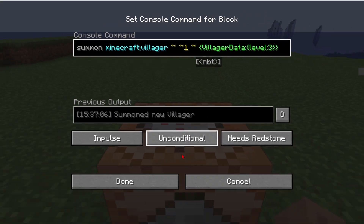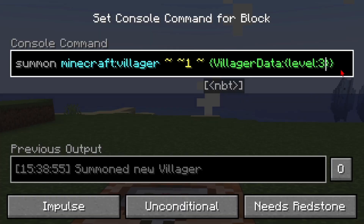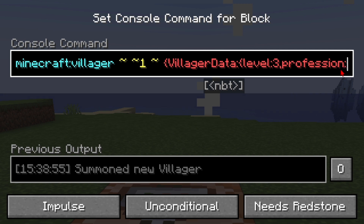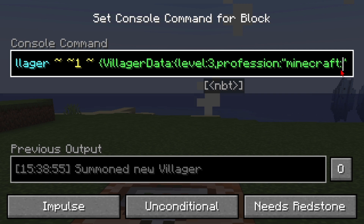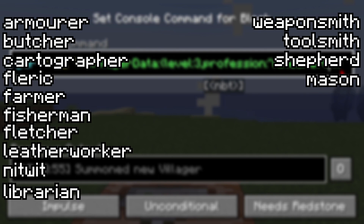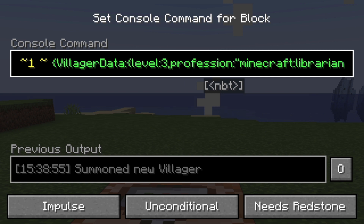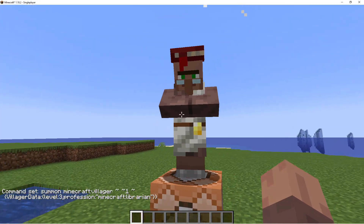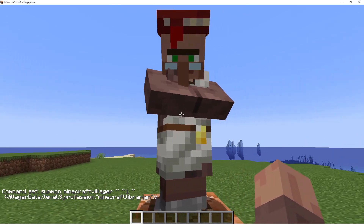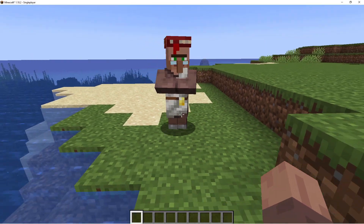If we do level 3 and summon the villager — okay, you can't see it right now because he doesn't have a profession. So after the number 3 we're going to put in a comma and then type profession colon quotes minecraft. I've got all usable professions a villager can have on screen and in the description, but you can also go to the wiki linked below. For the profession we're just going to add minecraft:librarian. Now if we summon the villager he's going to come in as a librarian with a golden hilt — he's going to have a golden thing at level 3.